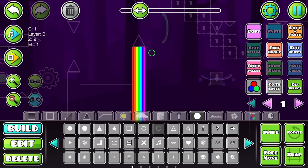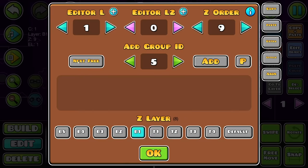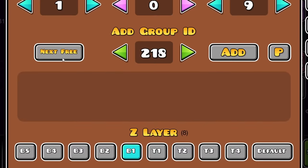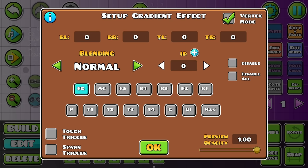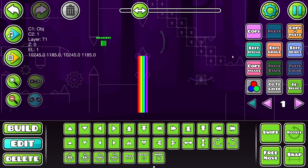The way you do this is you just set up the rainbow blocks, of course. Then I want to half-space one of these little objects here, give that a group, copy-paste it over, give that a different group, copy-paste that down, give that a different group, copy-paste that down, give that a different group. Then we can set up a gradient trigger here, change this to vertex mode, and put 216. Yeah, it works - it's just behind it.